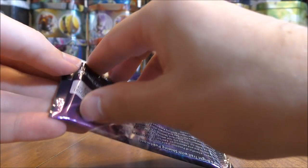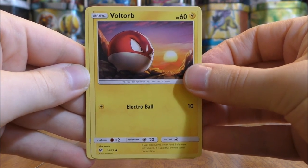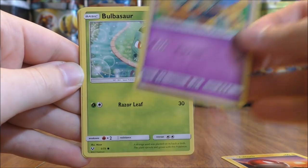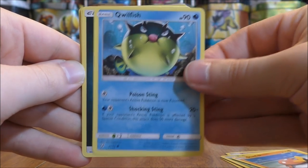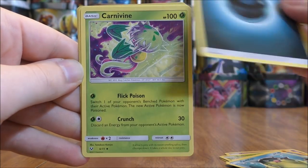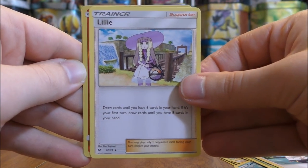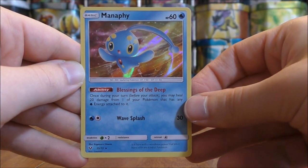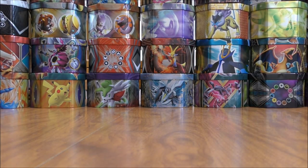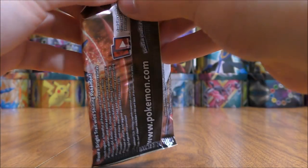Pack nineteen is a Mewtwo cover artwork pack. It starts with Voltorb, Golett, Bulbasaur, Stunfisk, Quilfish, Darkness Type Energy, Carnivine, Sophocles, Lilly, a Reverse Holo Torkoal common, and the rare is a Manaphy holo. I've been on somewhat of a holo run. It would be nice if the holo cards were one in four, five, or six packs like most Sun and Moon series sets.